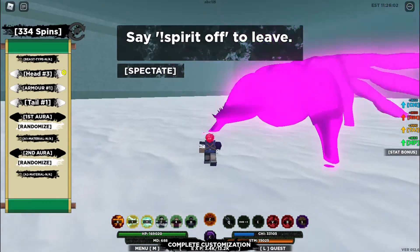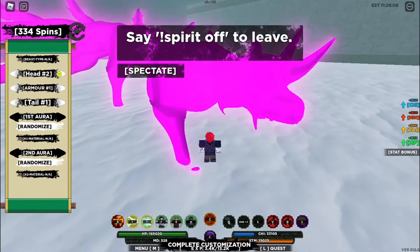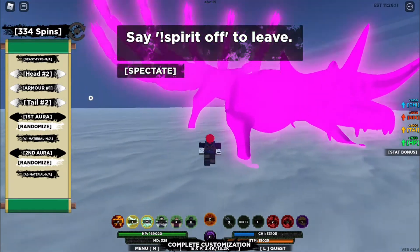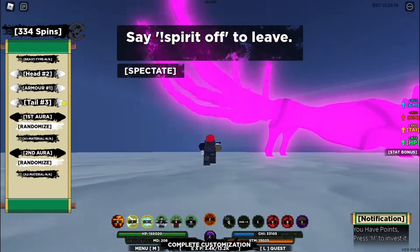You can change things like the head and the tail, but not the body yet because they have to add that. You can also change the aura skin — how it looks, the purple color and black markings on it — as well as the tails. This is how you customize your tailed spirit.